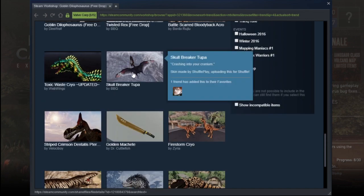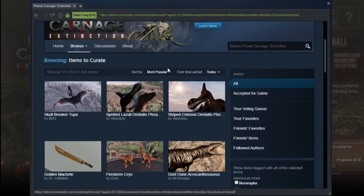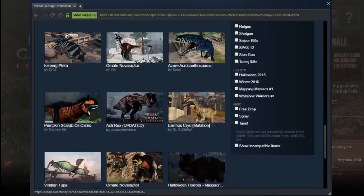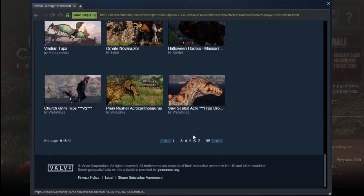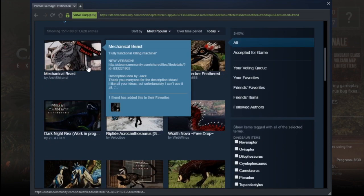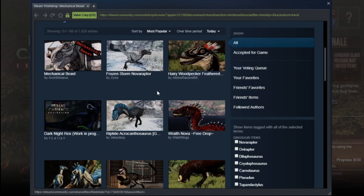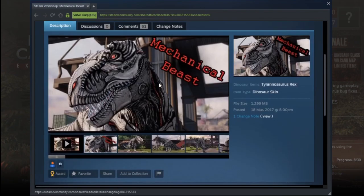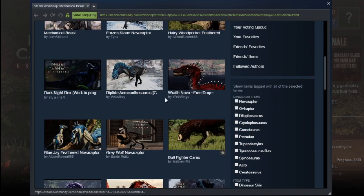I think I'm going to go through like two more pages and then wrap it up — I'm basically bombing through these pretty quickly. We've got a golden machete as well. Yeah, we're coming to skins that have already been added now. I think we might have to wrap it up. Okay, this is the Robo Raptors — who actually made it? Arch Shiranui — nice, very good. Okay, Riptide Armor — I like that scale.